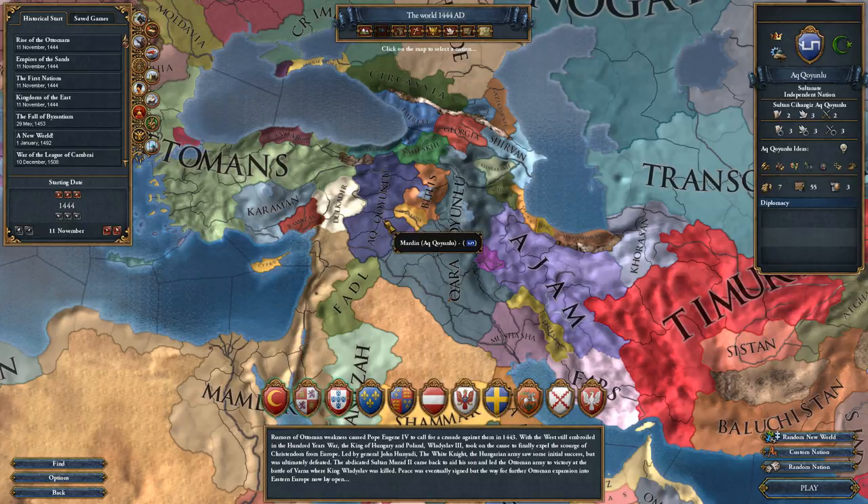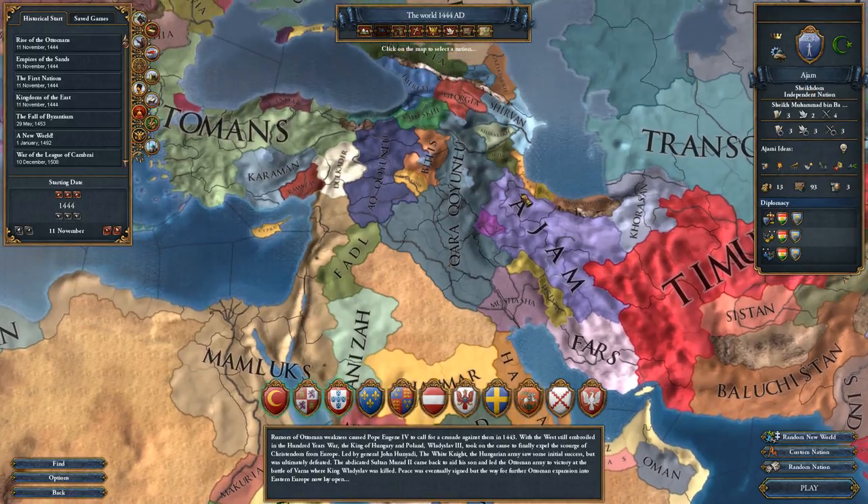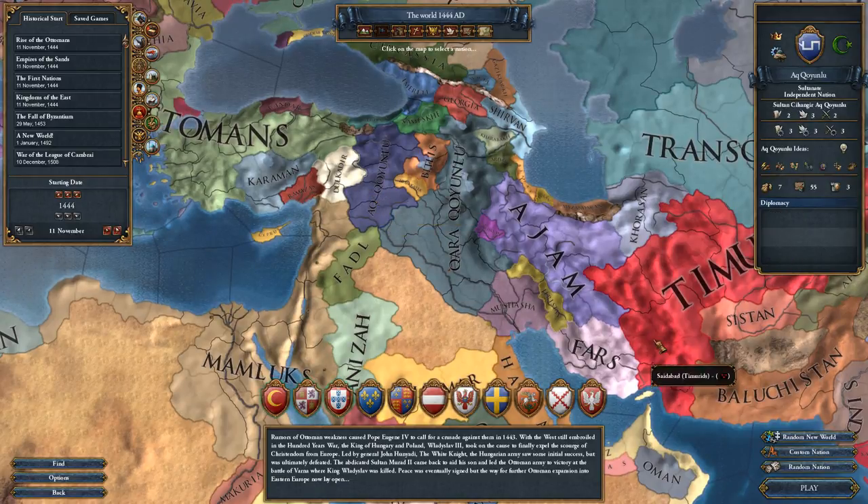They have some pretty strong national ideas. They are a tribal federation at the beginning of the game with their own special interactions that can later reform into an Iqta government — a special Islamic monarchy type with their own taxation mechanics, which will be really interesting. Ak Koyunlu can also form Persia later, which means we'll get to look at the Persian theocracy. So that's three different special government types over the course of this series, which is the best I can do as far as experiencing new content.